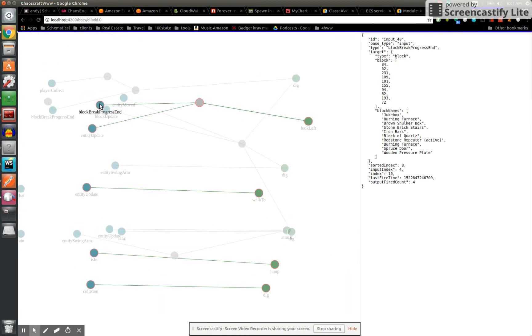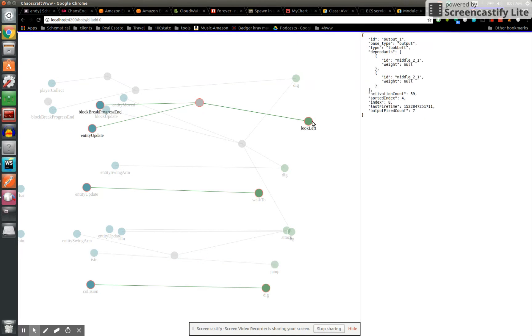There we go — we can see this guy's brain firing off. Entity update, look left, entity update. Something's up with my screencast tool; I think it's taking over my thing here. On collision, he digs. If he's in water, he sets the jump, which actually doesn't work right now. On entity update with water, he walks towards it.